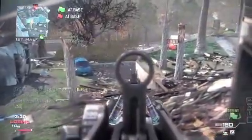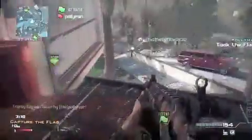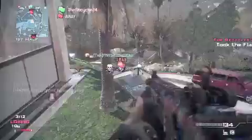My third perk is Steady Aim because the hip fire was pretty wide on this. Marksman — I didn't need it because Suppressor brings down your range so you don't really need to use it. And Sitrep, I just didn't really want to use it. I found that the hip fire was pretty wide so I decided to use Steady Aim.